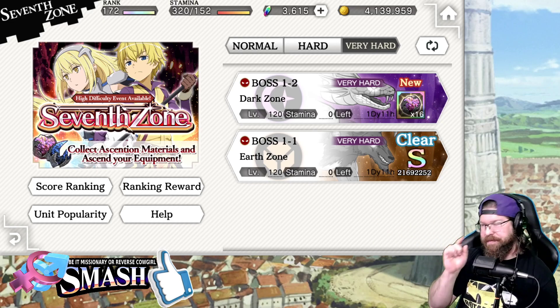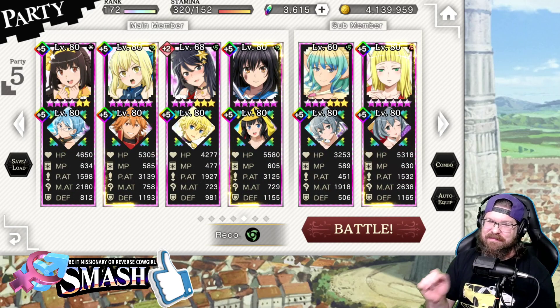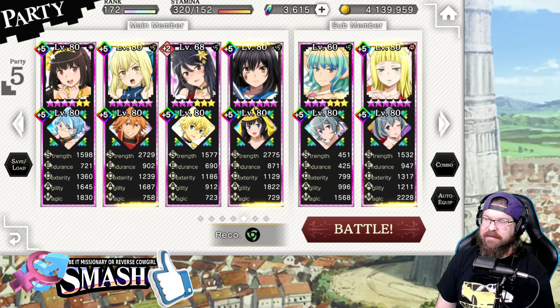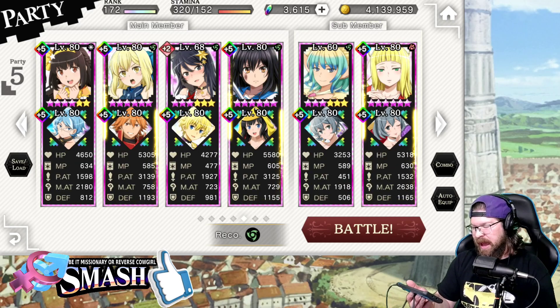I cannot dismiss the fact that Earth Zone literally is kind of made to use your Record Buster team. You could use wind, either magic or physical here, but obviously if you've got a good Record Buster team, you could come in here with your physical team and clean house.